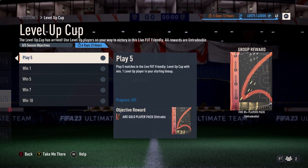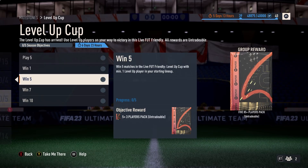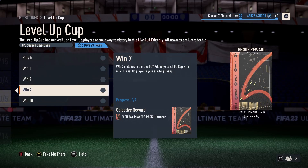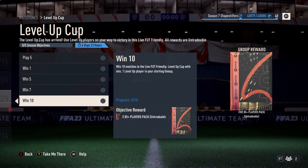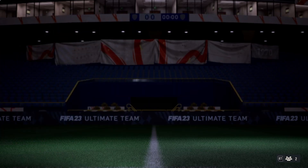Level up cup — play five matches with minimum one level up player in your starting lineup. Play five gets you an 84 player, one win gets you one, one five gets you an 85 three, one seven gets you seven 84s, and then one ten gets you five 85s — and then five 85s again for your ten. We've got three 84s here.